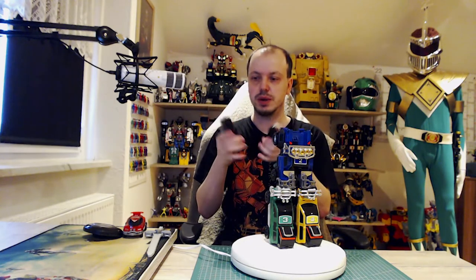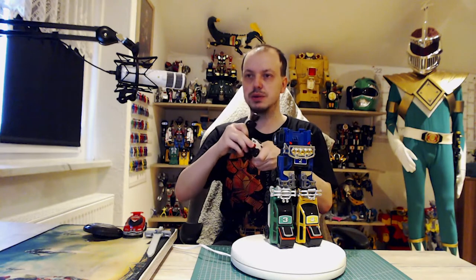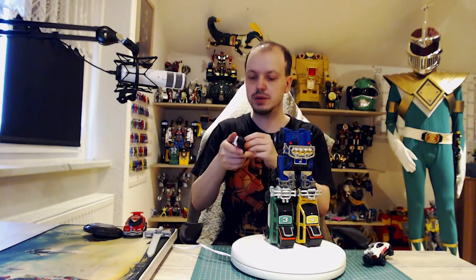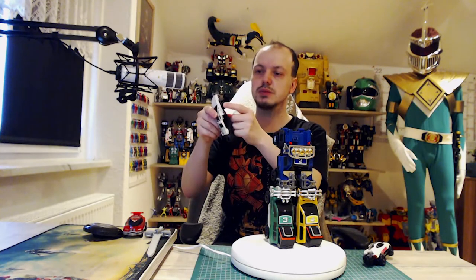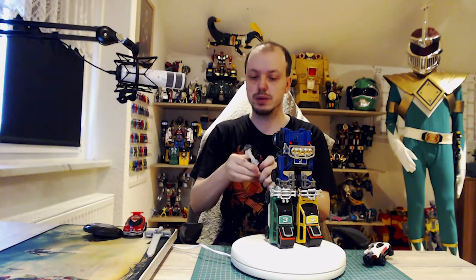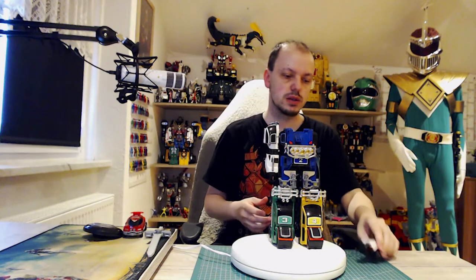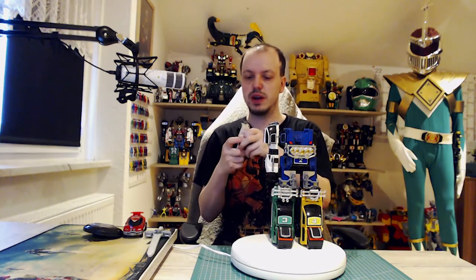So it splits apart, hands flip out. A lot of people on eBay forget the connected part which also flips out when they do the mega sword — the door actually opens up and goes up. A lot of people forget that. You have to be careful because this connected part is metal but can still break since it's not entirely metal.